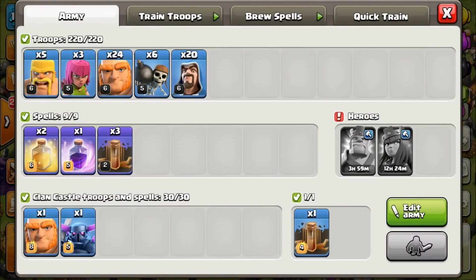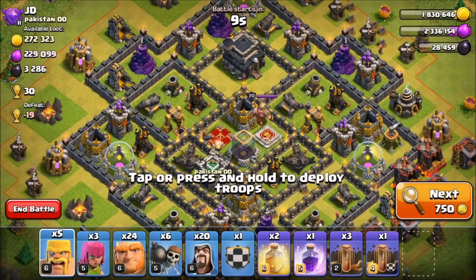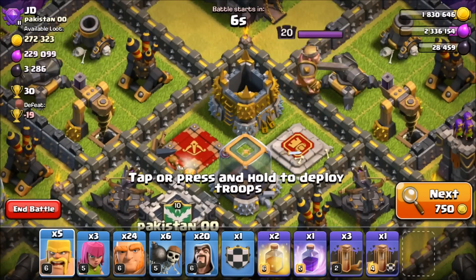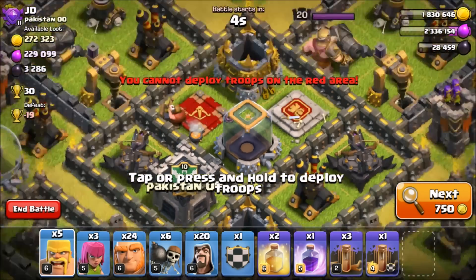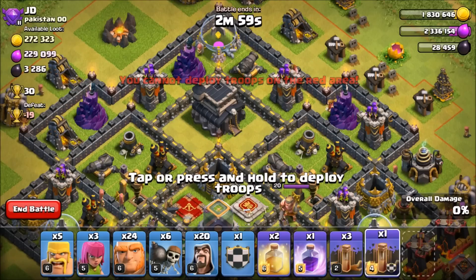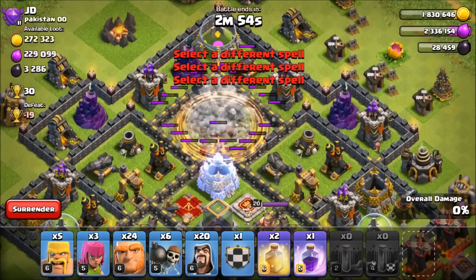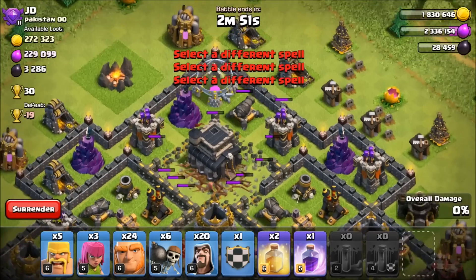Giants and Wizards are trained up again — this time with quad quake to open up the center compartment. It does cost 420 dark elixir every time since we're using earthquake spells. Found a base with 3,200 available — most of it in the drills, a little in storage. Going ahead with quad quake to open up all these compartments. We missed one on the left side but that's fine.